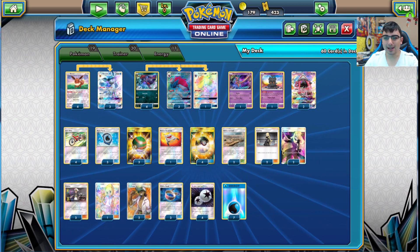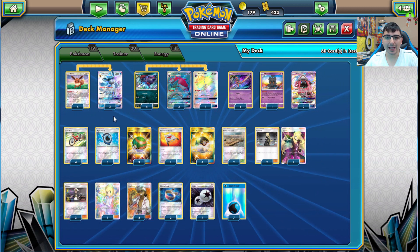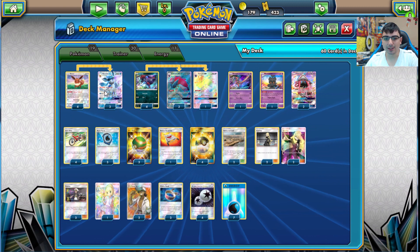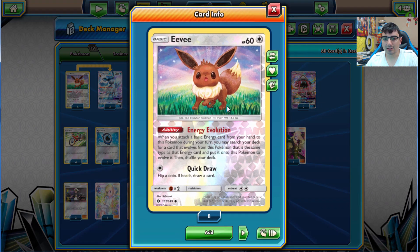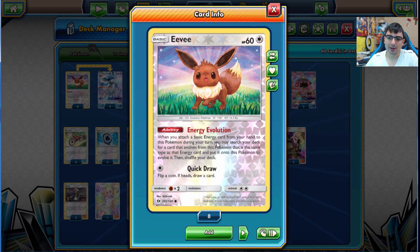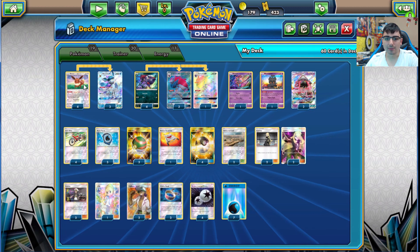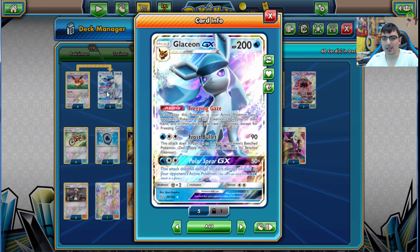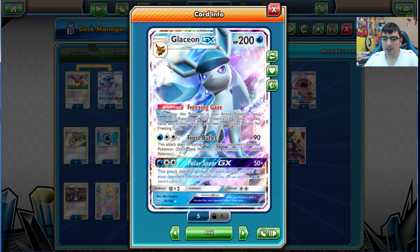Today we're going to be showing a Zoroark-Glaceon deck for Standard and doing some battles with it. Let's take a look at the main pieces. This Eevee is the one you want to use - it has Energy Evolution, so by attaching a basic energy you can search your deck for an Eeveelution and evolve directly, even on your first turn. Really glad they brought this back from Furious Fists.